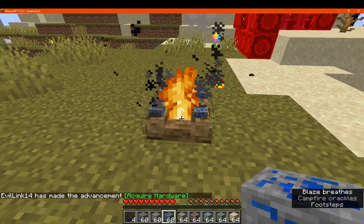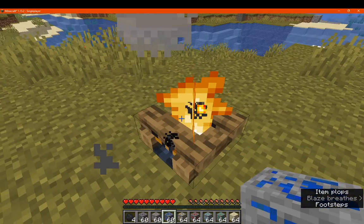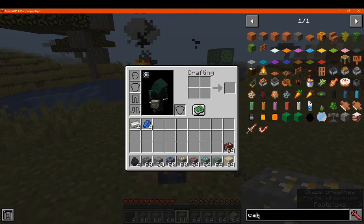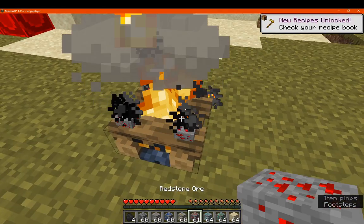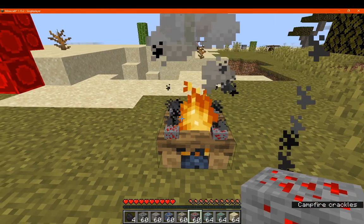The benefit of using a campfire is that it smelts quite quickly, and you get it pretty easily compared to a furnace with wood and charcoal. You can also smelt multiple ores at once compared to a furnace or blast furnace.